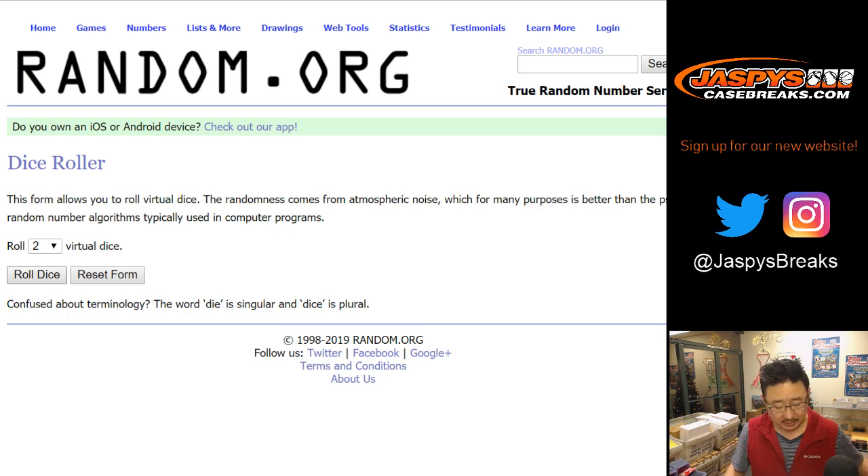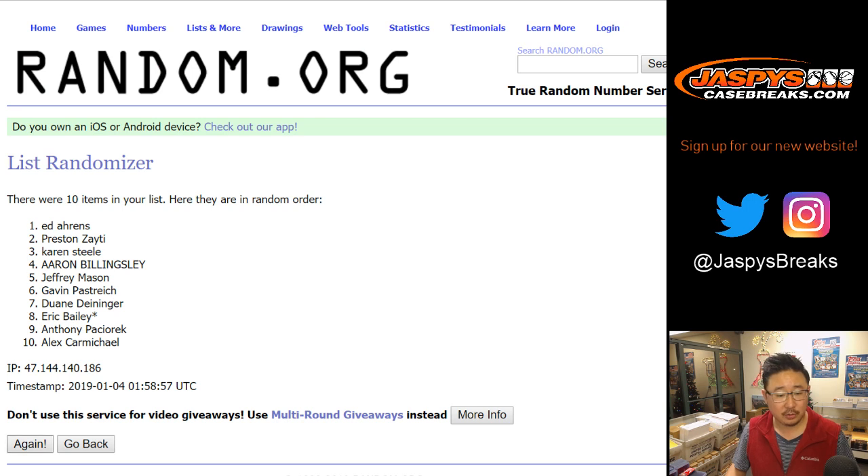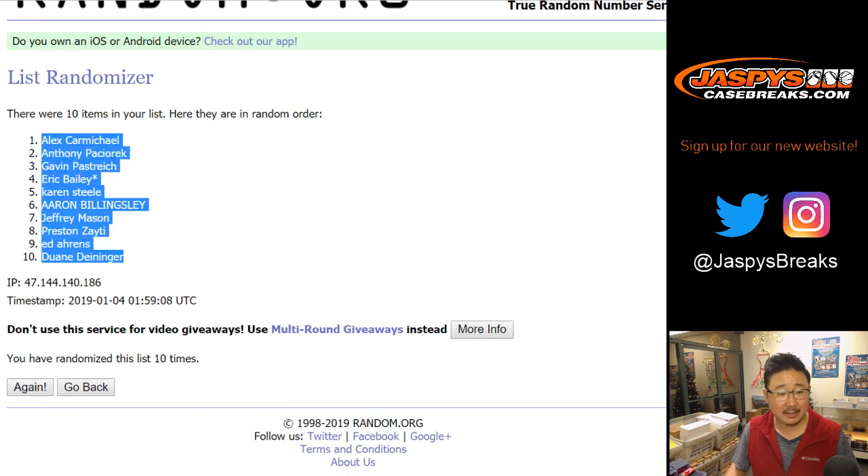All right, so let's randomize each list — 5 and 5, 10 the hard way. Your names first. We'll randomize them 10 times. After 10 times, we've got Alex down to Dwayne.